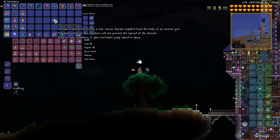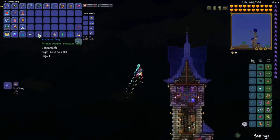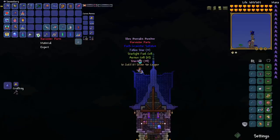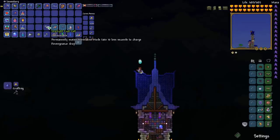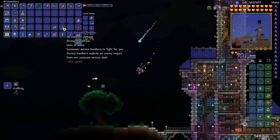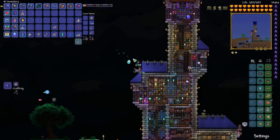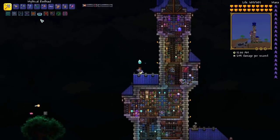This lore piece says you gain jump speed in space so I'm definitely going to keep that. Now let's see what this treasure bag got us. We have a Starlight Fuel Cell — this permanently makes adrenaline mode take 10 less seconds to charge. That is so good. And we also have a summon, the Borealis Bomber. That's kind of fun. It has one of those little things that get summoned in the fight.